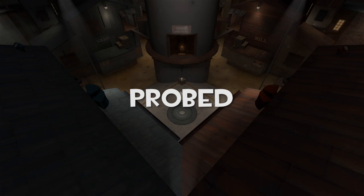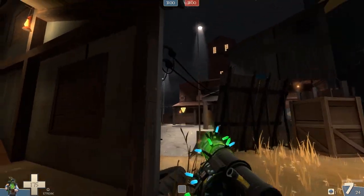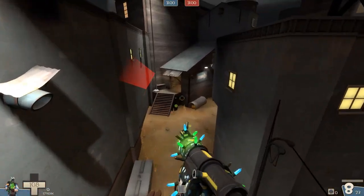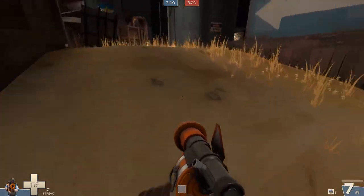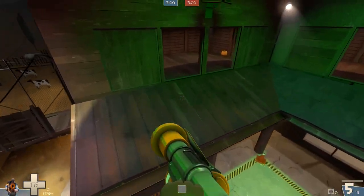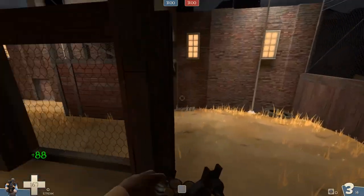Next up is Probed — another map you don't see very often but I really enjoy it. If you go to the right, take one sticky jump off the wall and there's a nice medium health pack on the way — simple and gets you there quickly. Going left, I'd put one down on the floor rather than using the wall, which I find much easier. I'm a big fan of jumping up to the roofs and taking control of the high ground. With the sticky jumper you have a lot of open spaces to jump around in, and there's a great rooftop position where you can really surprise enemies as they come out of their spawn.